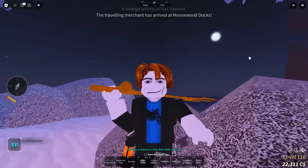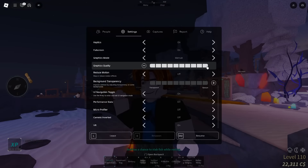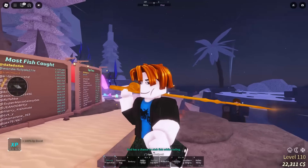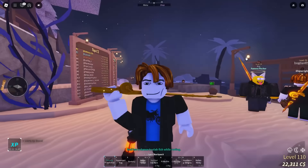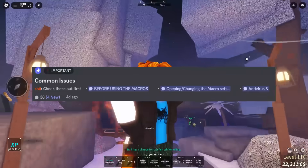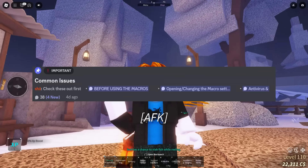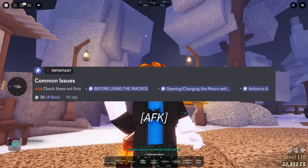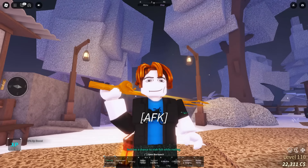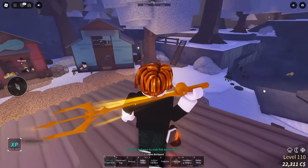If you follow everything I showed you, you should still be able to automatically catch fish. There's also a very important channel in the Discord server called the Common Issues channel. It has a ton of issues listed — if you're running into a specific problem, the fix will be in that channel. The most common issue everyone's been experiencing in the new update is the fish macro breaking, and turning off auto blur should fix it.